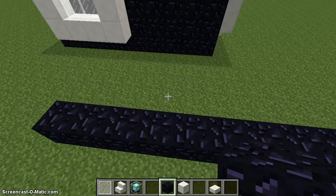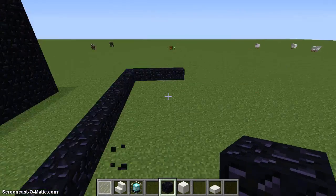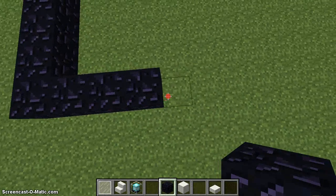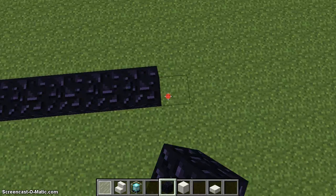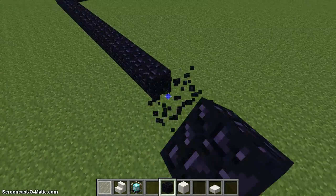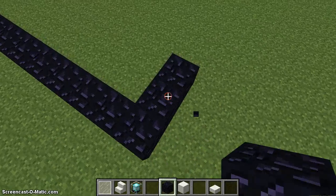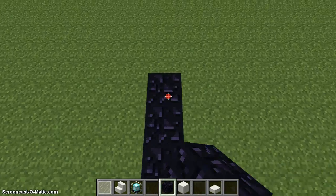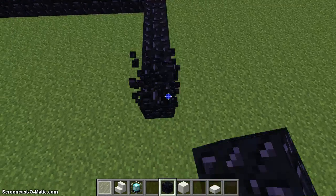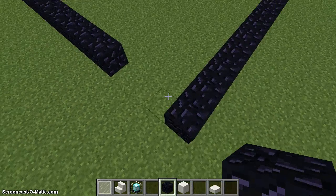We're going to grab the materials and start making this. We're going to make a little outline — kind of like a pulled-out shape. We'll continue doing this, going here, there, there, and close it up. I'm sorry I'm talking fast, I'm trying to stay under 15 minutes.